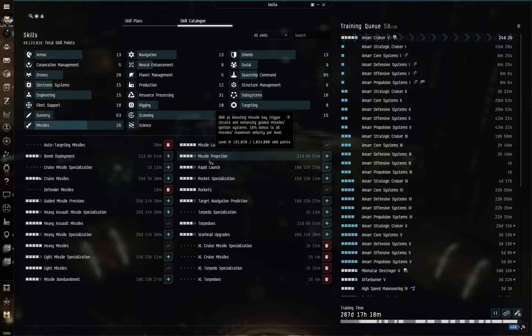You are going to want high ship skills across the board. This is not the kind of vessel you want to half-ass. Make sure you have all of the shield skills, weapon skills, navigation skills — all of that — to get the most out of this ship.